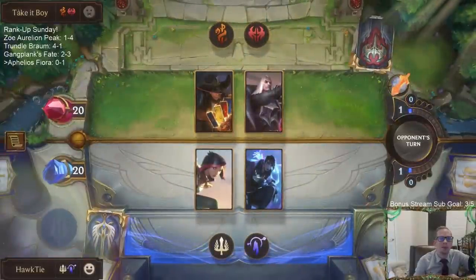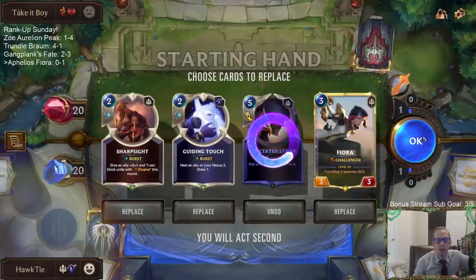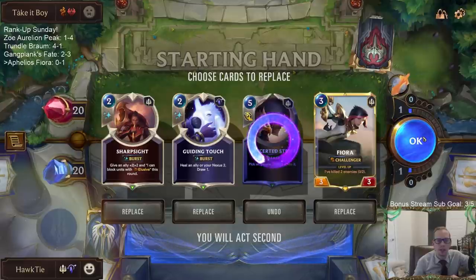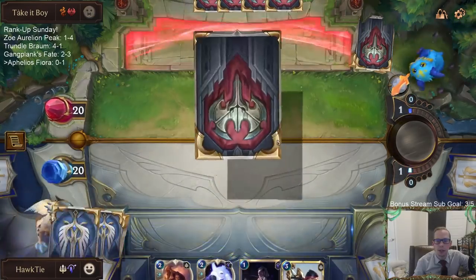Game two now - they have a lot of removal, I have a lot of protection, so it'll be interesting to see how this plays out. Let's get rid of Concerted Strike and keep Fiora and Guiding Touch. I'd rather have Concerted Strike than Lunari Dustbringer.